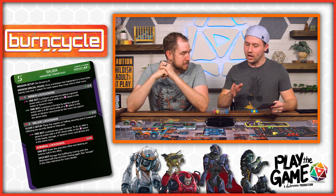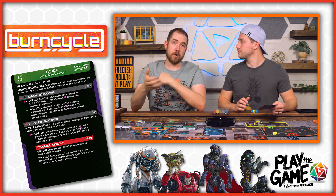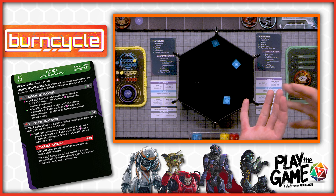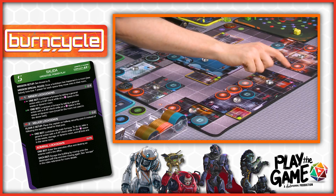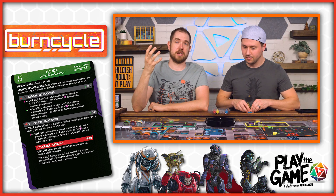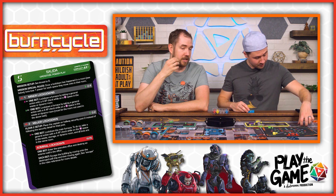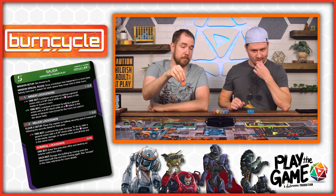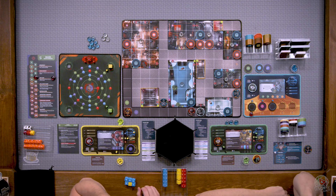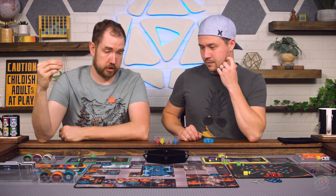Once we're there, we need to progress out to safe zones. We roll a four AP check — anytime the game refers to AP, that is action points, the total of the numbers on your dice. The second floor requires us all to be in the same place and do another AP check in the same room. So if we need to be in the same place on the second floor, we should all take the service elevator up together, getting us all starting in the same spot, then work through the second floor.